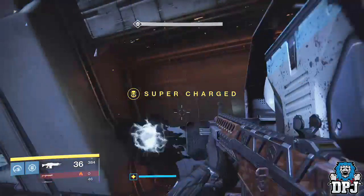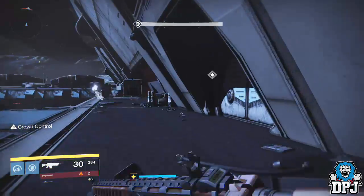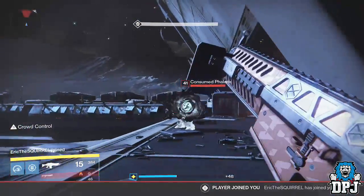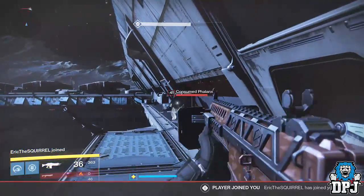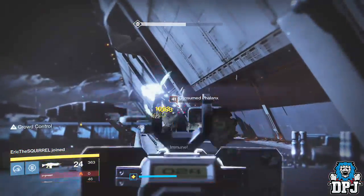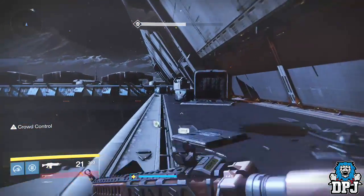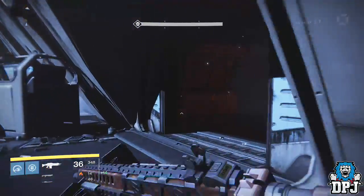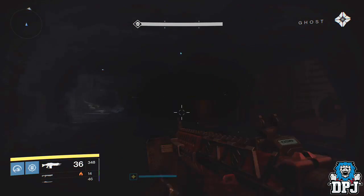What's going on guys, it's your boy DPJ here today with another Destiny video. In today's video I'll be showing you guys how you can get the new exotic auto rifle, the Fabian Strategy. This exotic Hacker auto rifle is exclusive to the Titan class and cannot be obtained or even used on a Warlock or a Hunter.